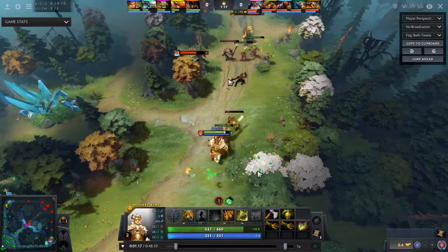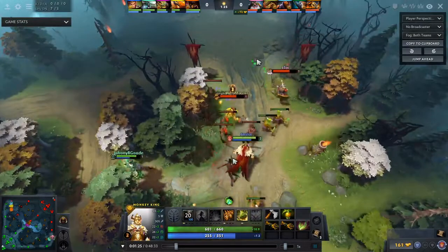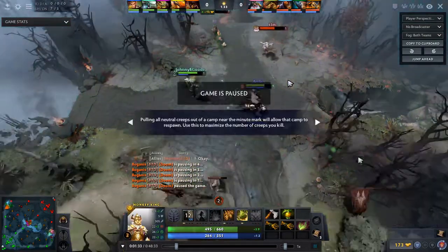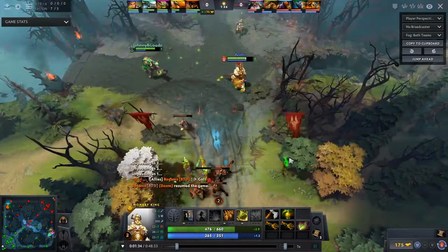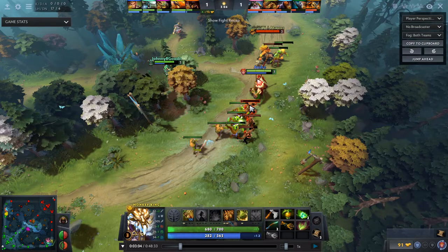I got a free level 2, and your big power spike in the laning stage comes at level 3 when you get 2 points in Jingu Mastery and a point in Boundless Strike. At level 2 you can also be aggressive if they have a lane where they can't really threaten you - here Sniper and Bristleback are not that threatening to me. So I can be very aggressive. The biggest strength of Monkey King in the laning stage is: when you manage to pull ahead you can be very aggressive and basically dominate the lane. For laning stage items, I get a magic stick here just because I'm against Bristleback - you want to get magic wand in the end anyway. After that, try to get your boots as quickly as possible.